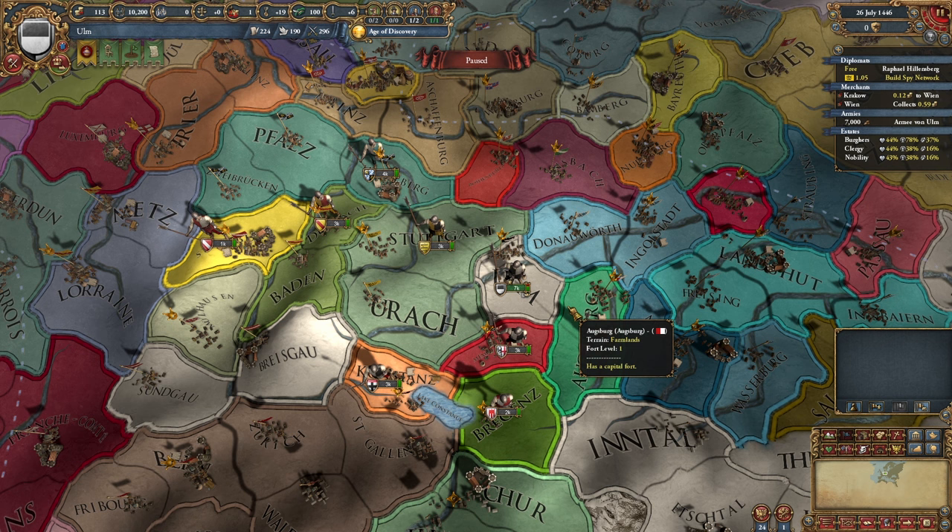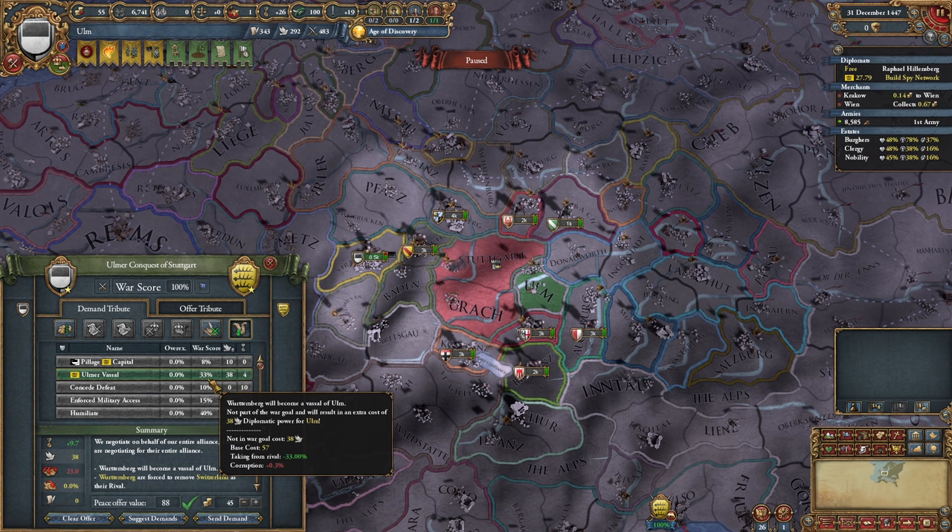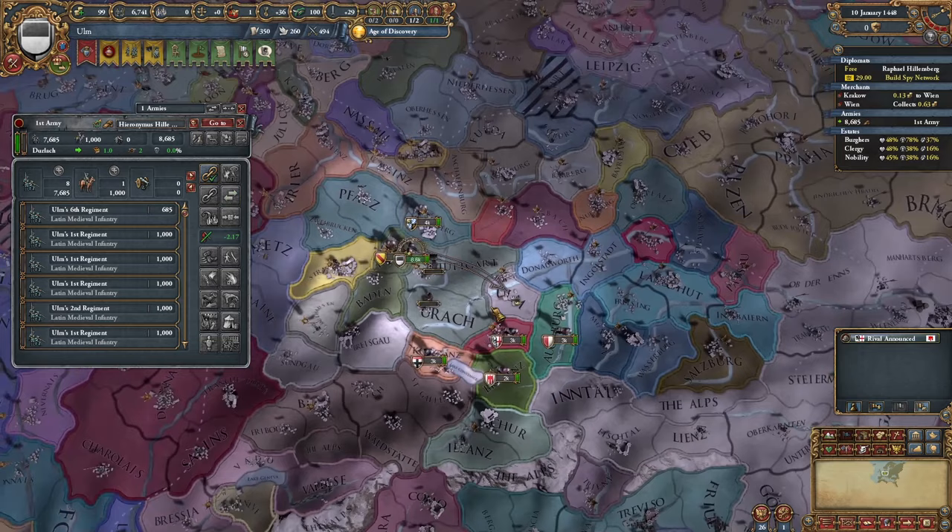That wasn't so bad. You poor fool, you've fallen for the classic blunder. And rip. We'll start off with a little bit of vassalization just to save myself a little bit of aggressive expansion. He's a little angry for now, but that's okay. Naturally, our conquests will bring us into Augsburg as we expand our vassal empire.